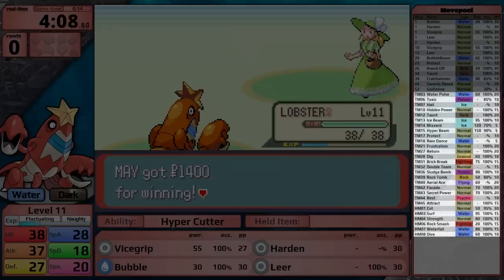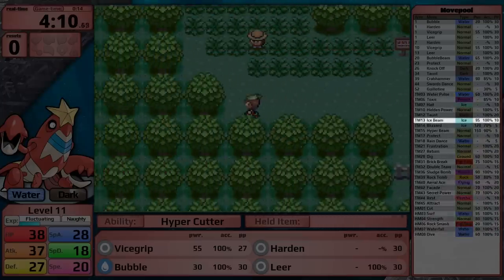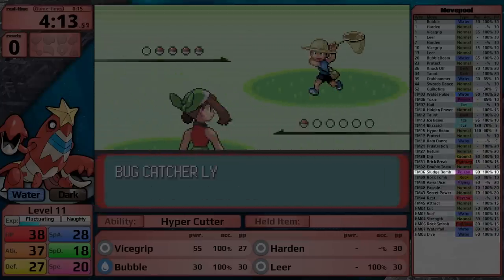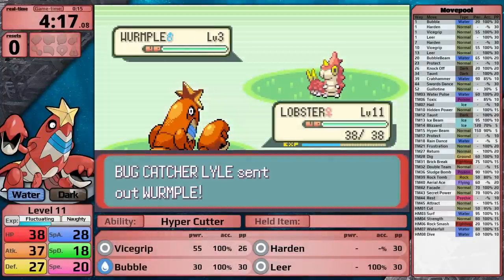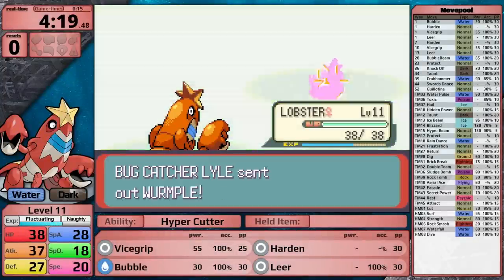Through TM and HM, it actually gets access to a wide diversity of moves: Water Pulse, Ice Beam, Blizzard, Rain Dance, Return, Dig, Brick Break, Sludge Bomb, Rock Tomb, Aerial Ace, Secret Power, and Surf. Honestly, this is quite a good move pool, but unfortunately for Crawdaunt, the physical moves it has access to are not that good. It would be great if this thing could learn Earthquake.